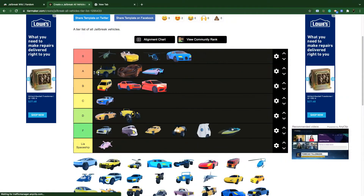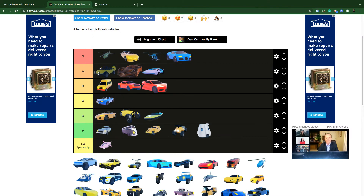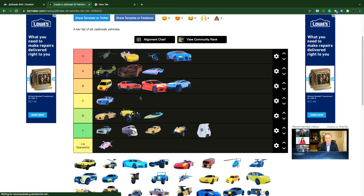The Cruiser is a bad vehicle at 35,000 cash. Good job to Asimo for fixing it though — it's actually really good now instead of being glitchy. The Cyber Truck I keep in A tier.